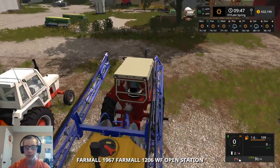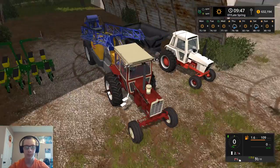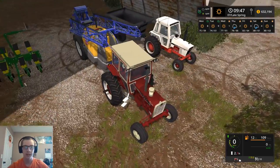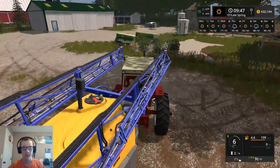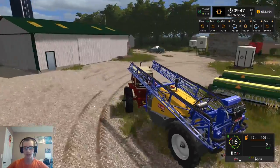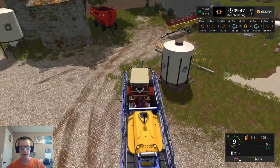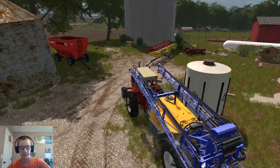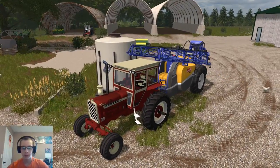We're going to go ahead and hop into this tractor here, which is what's going to run the sprayer, because the three-point on the other tractor is too far back for that spreader. The sprayer booms just barely clear this tractor cab, but that is something we can deal with. Now we need to go over to our liquid fertilizer tank and get this filled up. We're going to be working on spraying that.